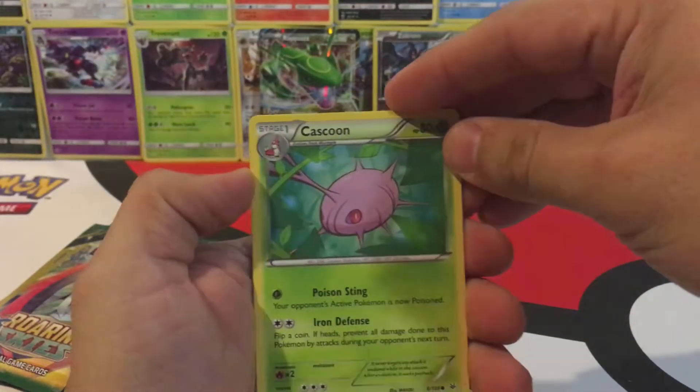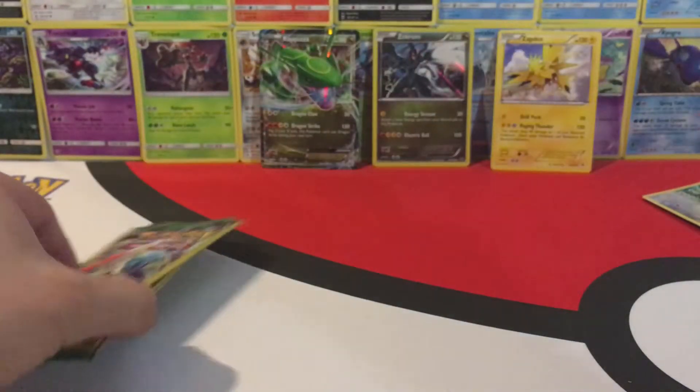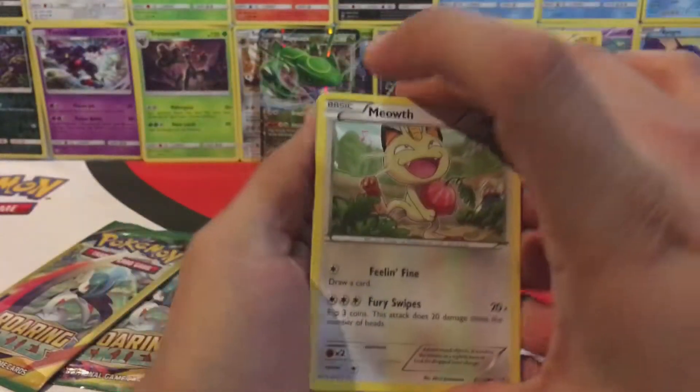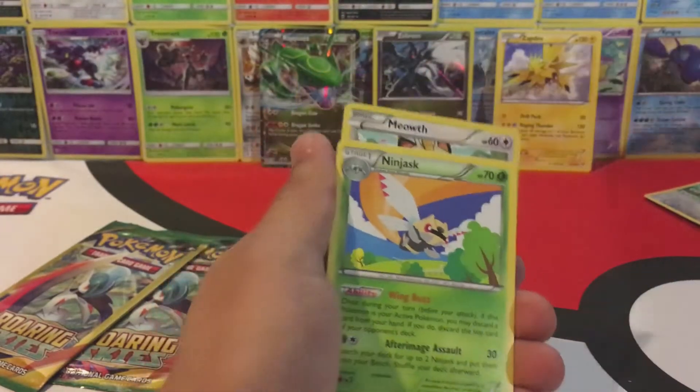Keep things going with a Cascoon, Dratini, and a Wide Lens. Last three packs: a Meowth, another Reverse Hollow Victini, and a Ninjask.